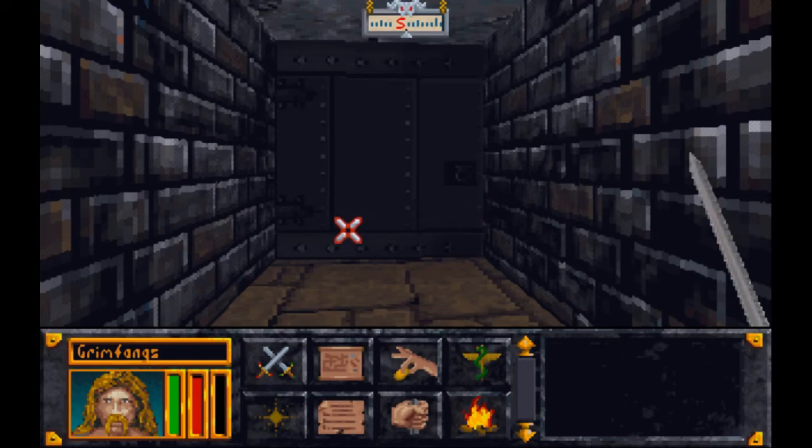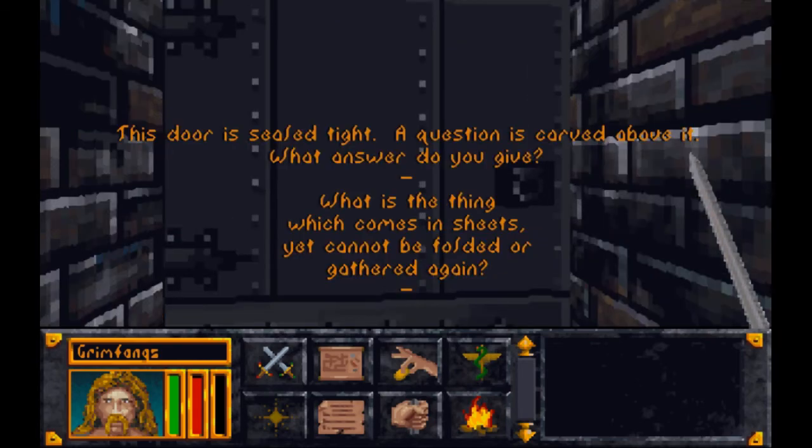So last time we were faced by this puzzle door. I sat back and thought about the answer for a long time and couldn't find anything. The only answer I could find on the internet was RAIN. I have no idea how RAIN comes in sheets — you could say it comes in sheets or forms sheets, but that's what snow does. I don't know how RAIN comes in sheets, but the answer is RAIN.